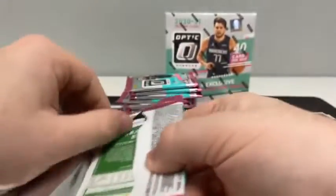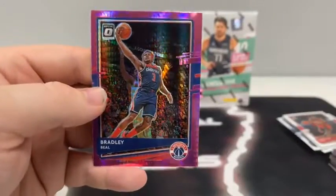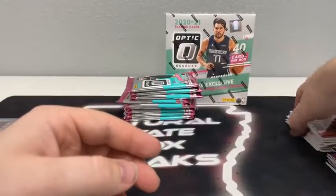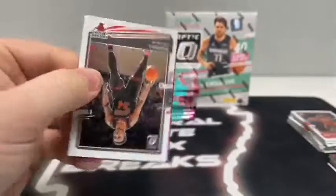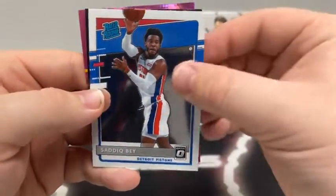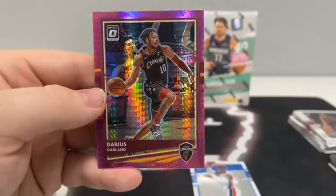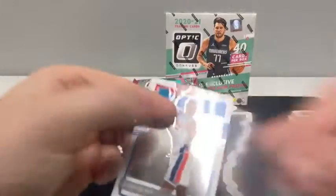Pack number one of box two — still looking for our first LaMelo and our first Anthony Edwards. There's Christian Wood, a Landry Shamet covering up the Express Lane base of James Harden, and a Pink Hyper of Bradley Beal for Washington. Here's pack number two: Wendell Carter Jr., a rated rookie of Sadiq Bey, a hollow T-minus of Donovan Mitchell, and a Pink Hyper of Darius Garland for the Cleveland Cavaliers.